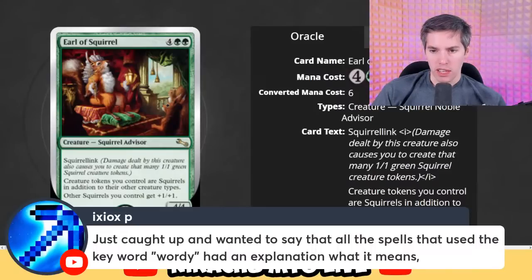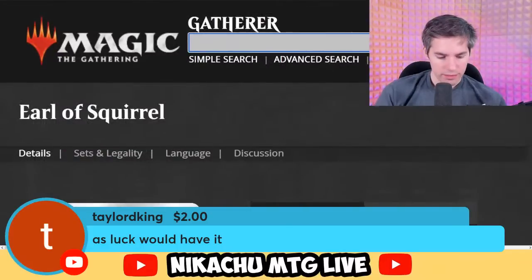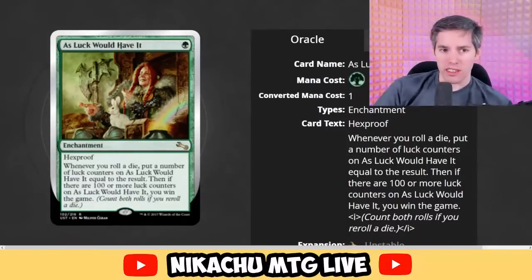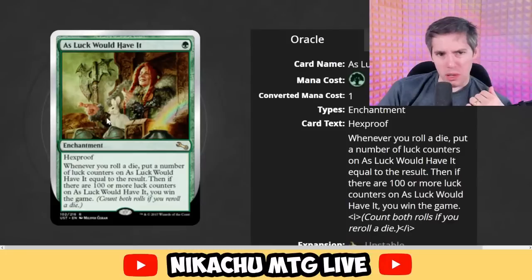As Luck Would Have It — green enchantment with hexproof. Whenever you roll a die, put a number of luck counters on it equal to the result. Then if there are 100 or more luck counters on it, you win the game. That is a sweet card! So you've got your rabbit's foot, crossing fingers, pot of gold — all the luck stuff. Cool card.